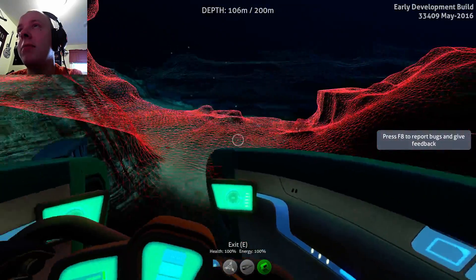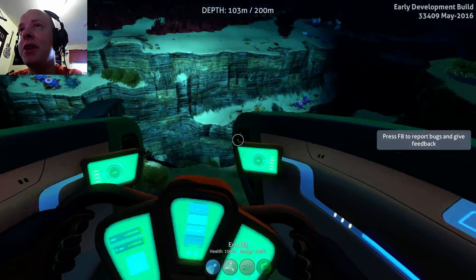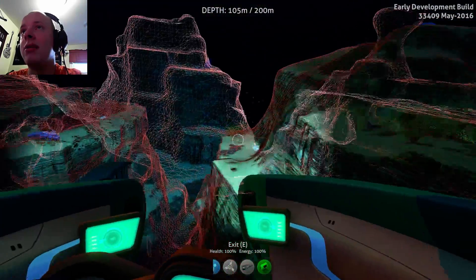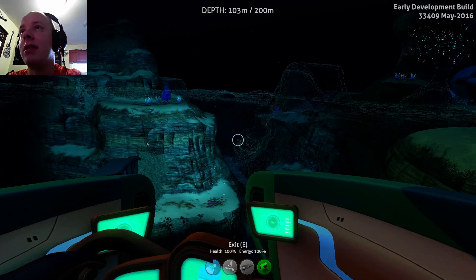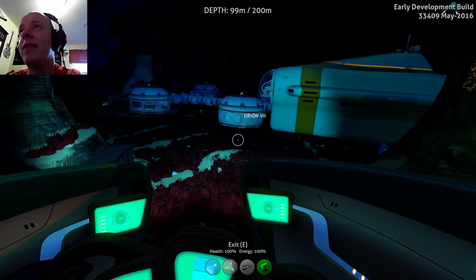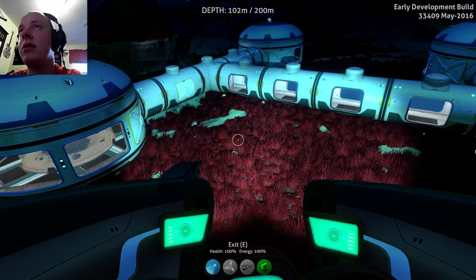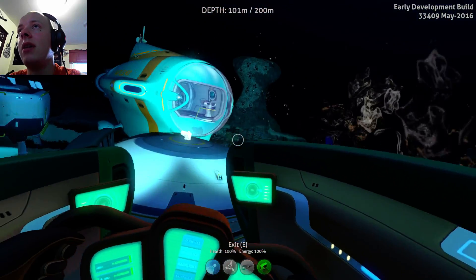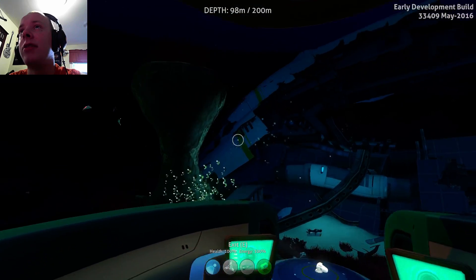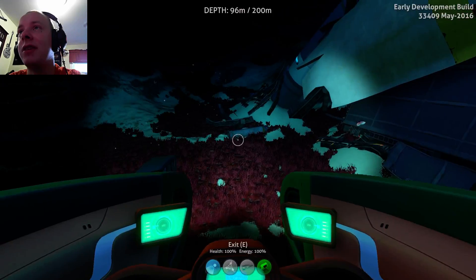Instead of taking the Nautilus — the Nautilus is just going to be docked there for now — we're going to take the Smiter V, because the Smiter V is a lot easier to maneuver around and it gets me to places quicker. The Nautilus is a lot faster than the Smiter V, but it's not as agile and it doesn't maneuver as well, so we're going to take the Smiter V.